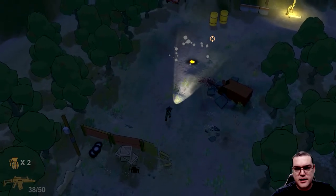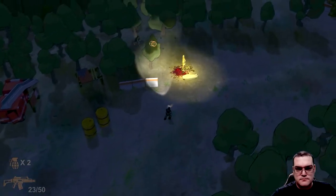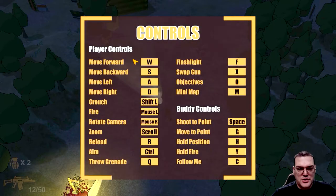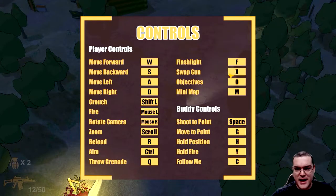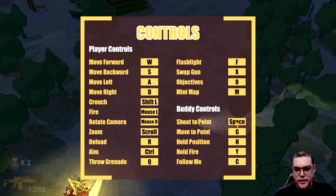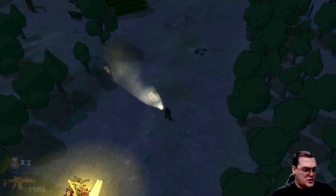Okay, grenade — got it. Let me take a look at the controls: movement, crouch is Shift-L, fire, rotate camera, zoom, reload, aim. Flashlight, swap weapons is X and there's no way for me to change that. Minimap, and buddy controls: shoot to point, shoot to where I'm pointing — got it. Move to point, hold position. I don't see my buddy yet. Control says it aims — crouch is Shift-L.